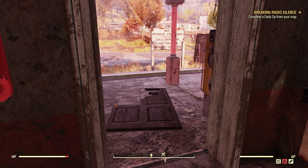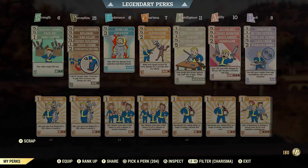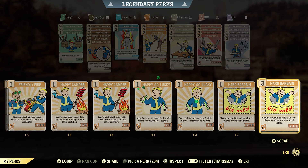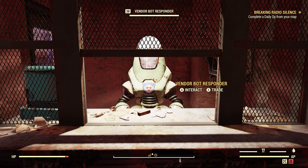I'm going to go over the perk card. Under Charisma there's a perk card called Hard Bargain — buying and selling prices at non-player vendors are now much better. I usually equip this, and selling items to this robot will give me more caps. That's something to look out for if you're a new player. Even if it's a one-star, don't scrap it or anything like that — just hang on to it and when you sell stuff it's only going to help you.